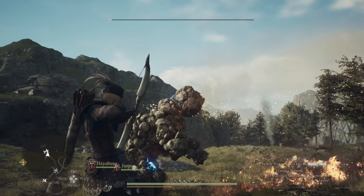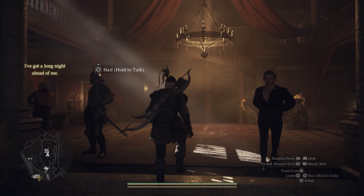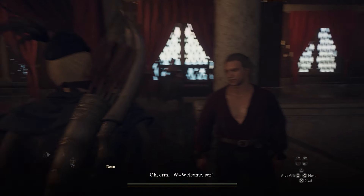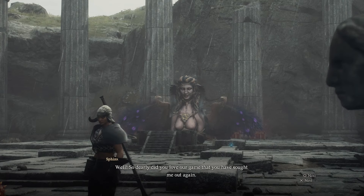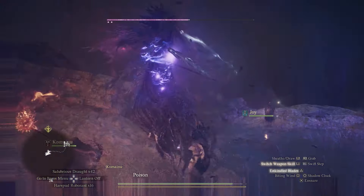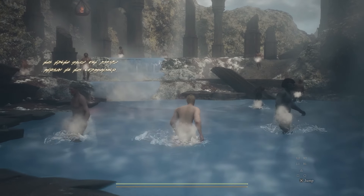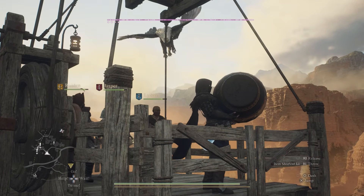Dragon's Dogma 2 is one of the strangest games of 2024. This open world RPG is packed with weird features that make it extremely hostile to players, throwing you straight into a dangerous fantasy land and barely explaining some of its core features. Here's everything crazy we've discovered so far that you didn't know you could do — and we didn't know either until we played the game way too much.